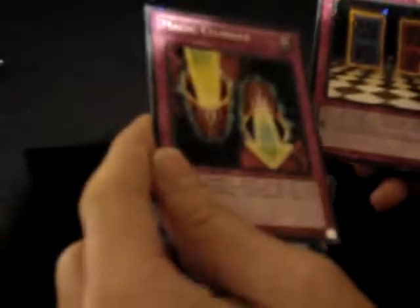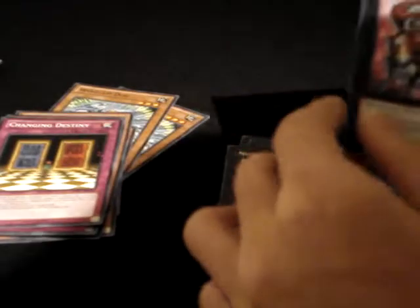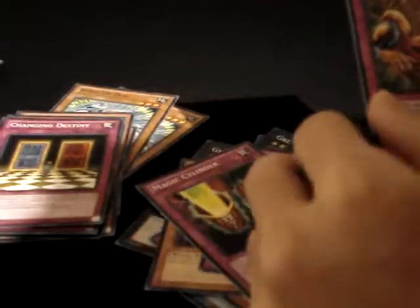Let's do a recap. For Star Foils, we have two Star Foil Wind-Up Dogs, Blowback Dragon, Car Trooper, Zaborg, Thunder Monarch, Battle Fader, Vortex Trooper, Change of Heart, Magic Cylinder, and Changing Destiny. For Xyz, we have three Utopias — interesting that I pulled a playset, don't know what to do with them — two Grandasaurus, and one Gem Knight Pearl. Too bad we weren't able to pull an Adrius or Aterus. For other Black Rares, we have two Swords of Revealing Light, Treeborn Frog, and a Solemn Judgment. And for other miscellaneous good commons, we have Car Trooper, Morphing Jar, Phoenix Chain — a very nice card — another Magda Cylinder, and a Needle Ceiling.